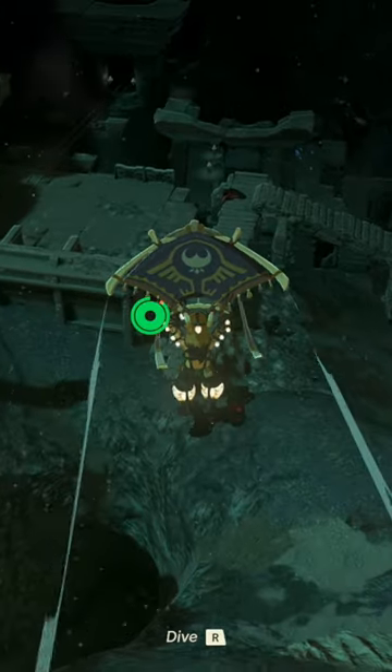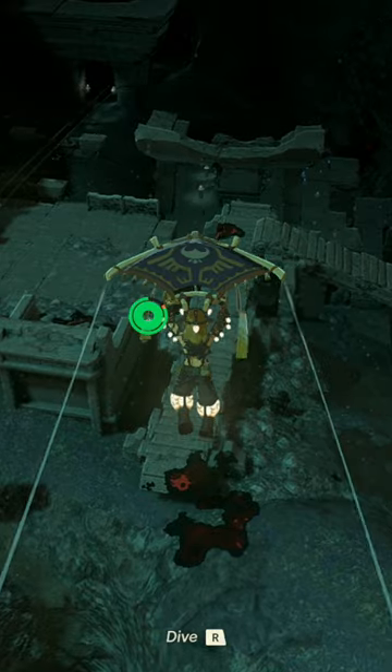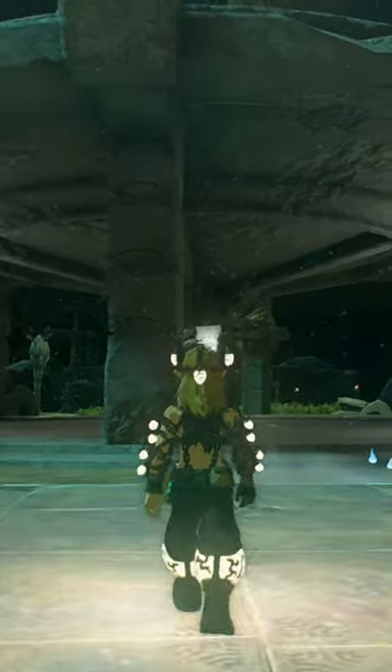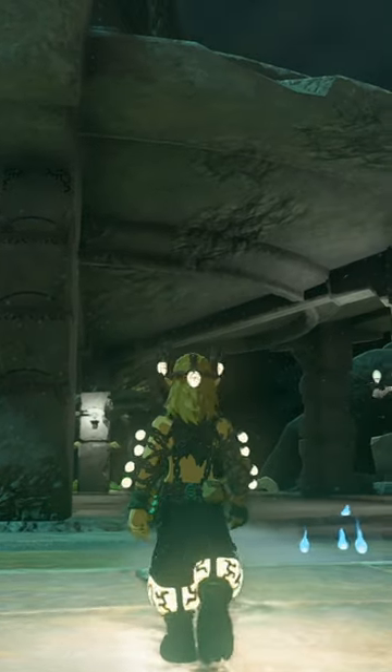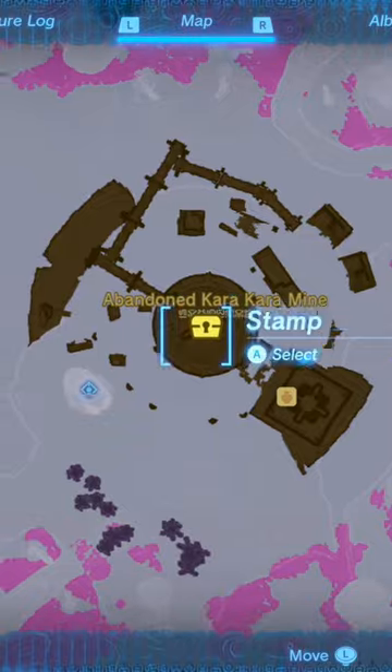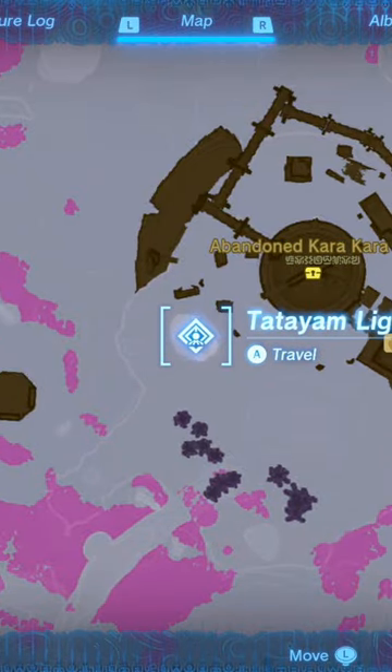The Miner's trousers can be found in the Hylia Canyon Mine, which is easily found by going directly west of the Corridot Lightroot. And the Miner's mask can be found in the abandoned Karakara Mine, which is the easiest to find as it is directly next to the Titayam Lightroot in the Gerudo Desert region.